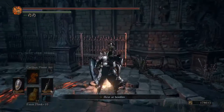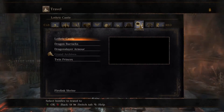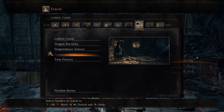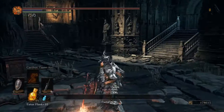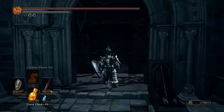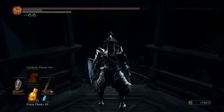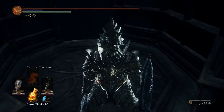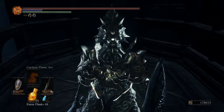Now you are over here at the Grand Airhouse. Now you go to the stairs, into the elevator, and stand over here. Now you do this to send the elevator down.